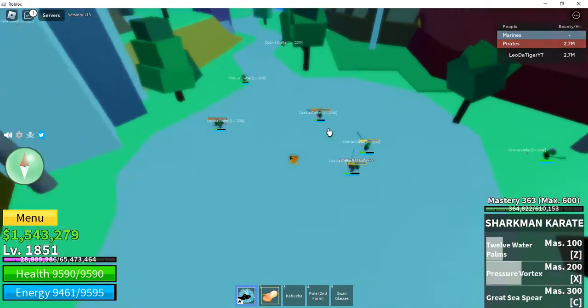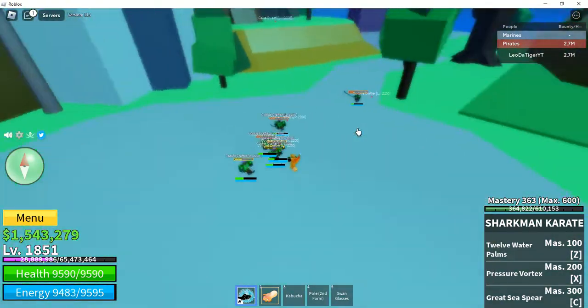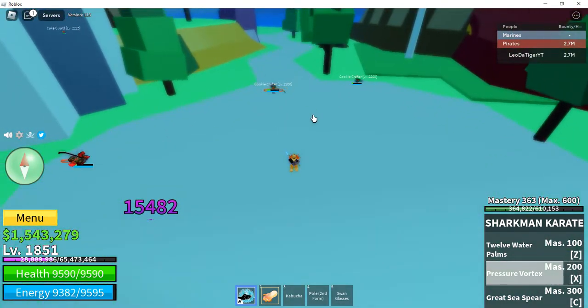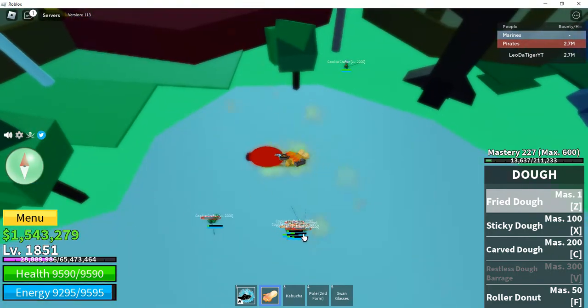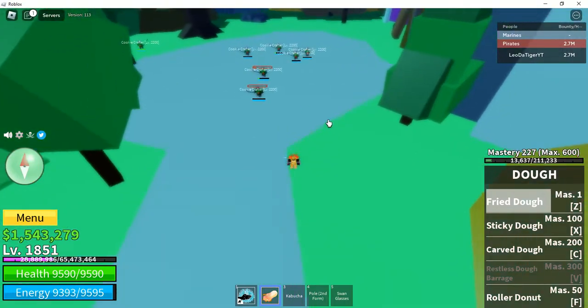All you gotta do is repeat that, hit them when all the skills are healed, and when they are low like this you can finish off with Fried Dough. Easy peasy farm — easy peasy. But that one did not kill them all.